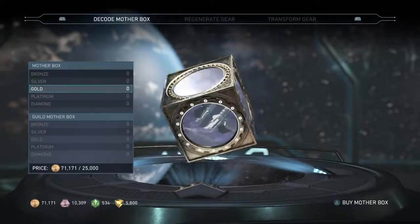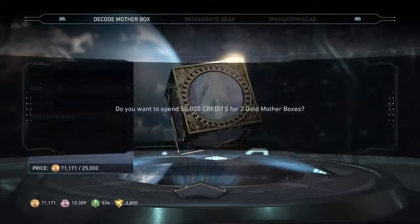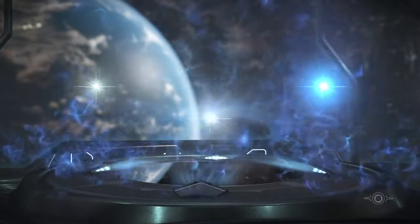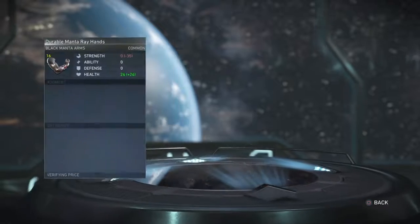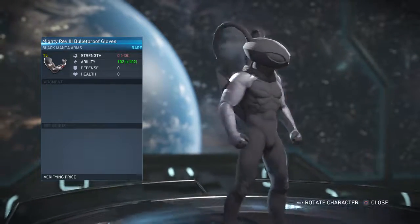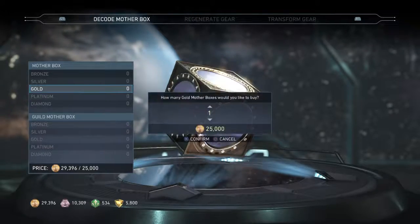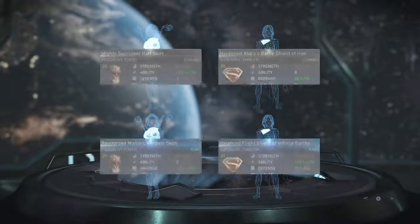We got 71,000 coins - we can only buy two more boxes. Black Manta gear - let's go! Got Black Manta arms and another arm. Let me buy one more - going from a Black Manta hunt to an ability chase. And we got nothing from that last one.